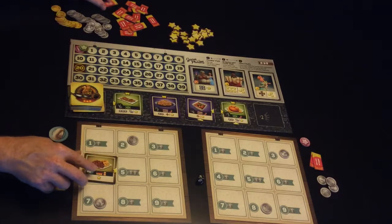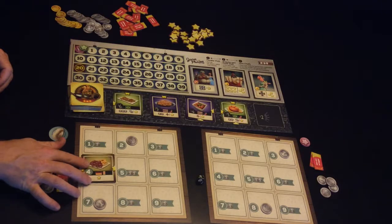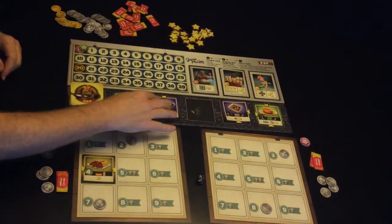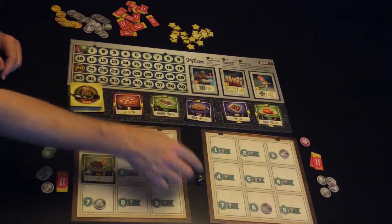That card has a picture of the flyer on it so he gets another one of them by building that. All these move down and he doesn't have enough to do anything at the top, so we'll leave that for the moment and go over to the other player.